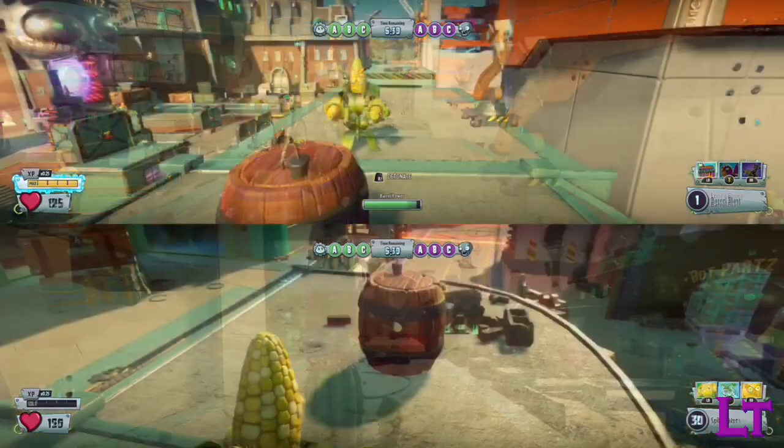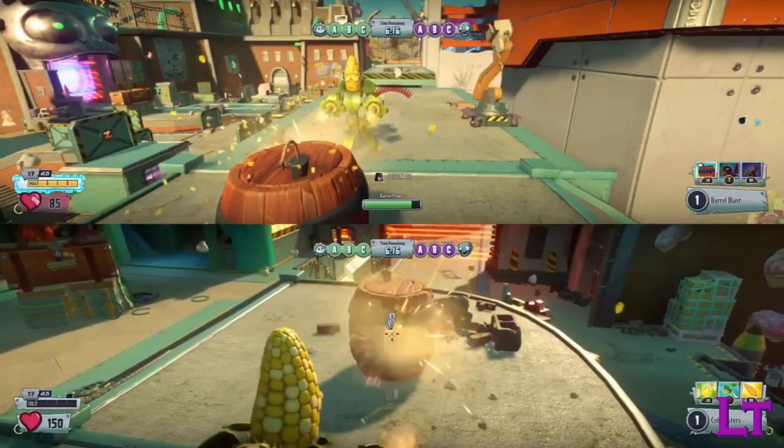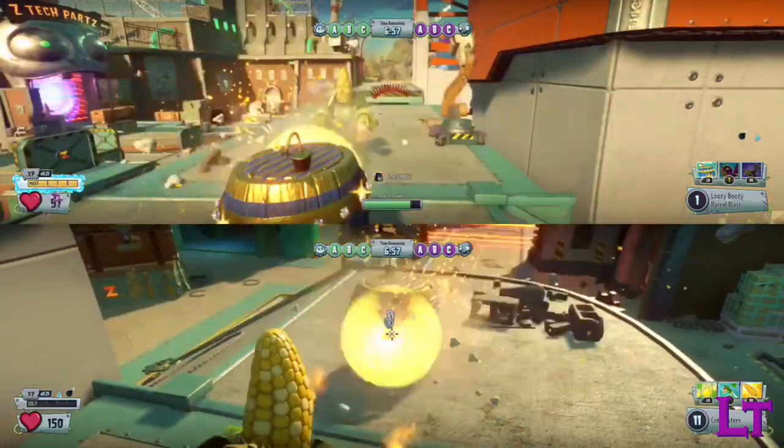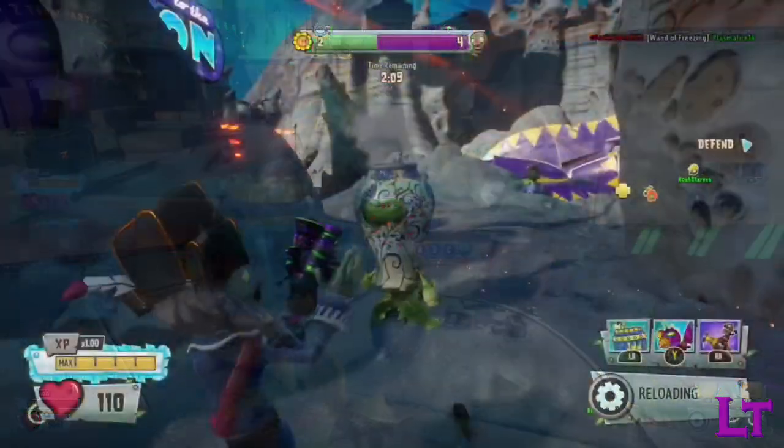On top of a barrel that makes it next to impossible to blend into any environment at all, and easier to spot, means that the bling barrel is the most direct downgrade of an existing ability in the game.